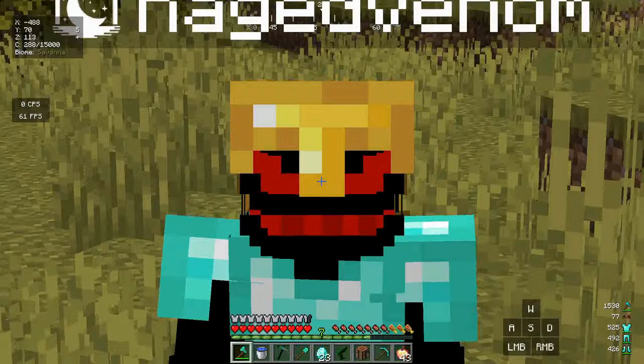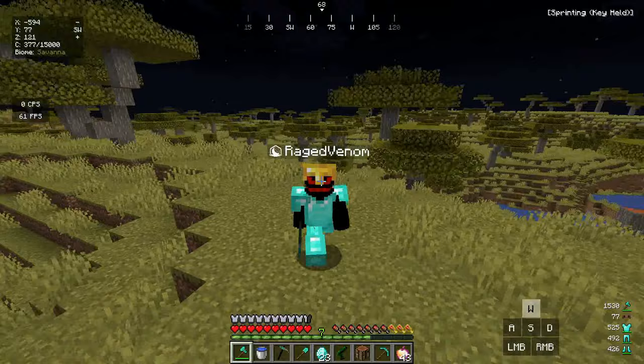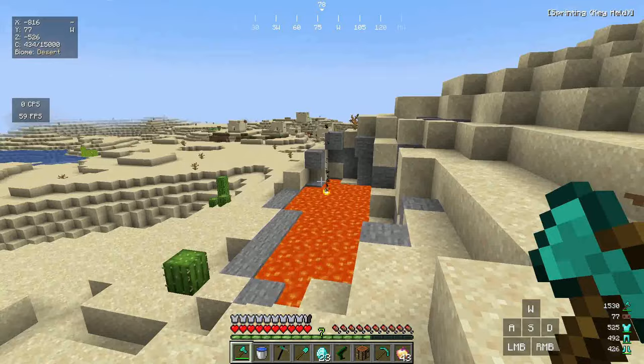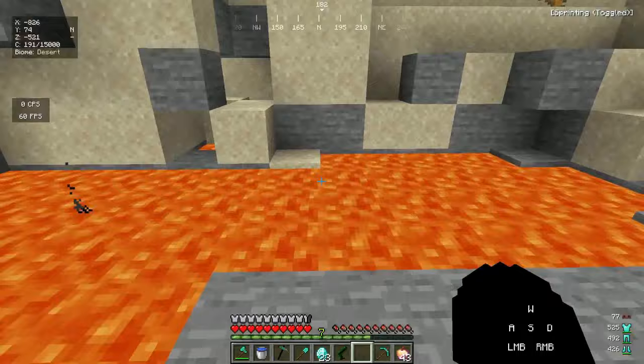We almost have a full stack of enchanted golden apples — this is gonna be no problem. We're gonna trade with the piglins since we have unlimited gold. But first we have to get inside the nether, so let's find a lava pool. We found one, and also a village nearby, but that doesn't matter — we have everything we need. Time to craft our own portal to the nether.